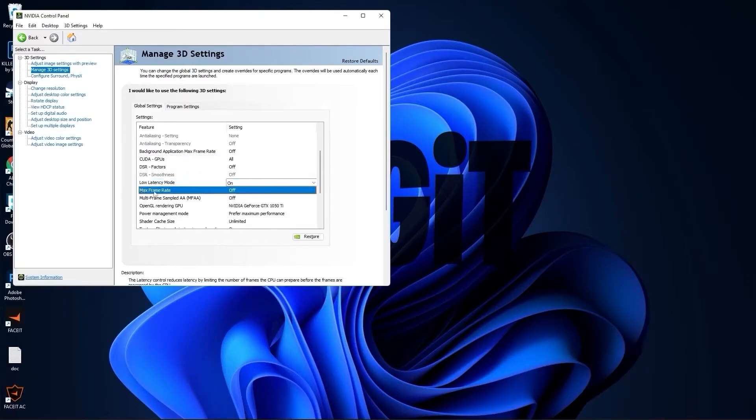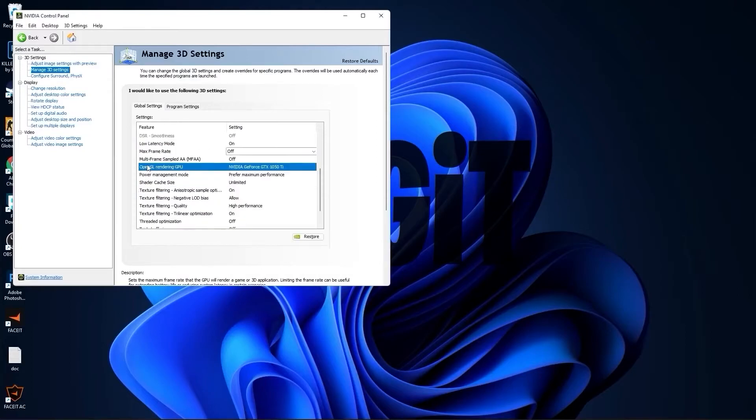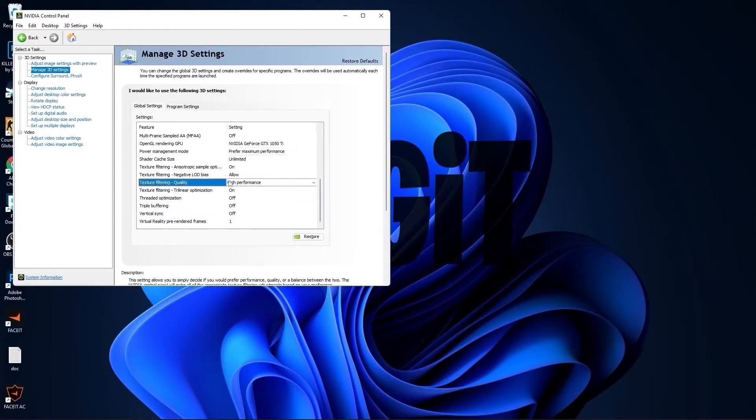Scroll down to low latency mode and select on. On max frame rate, select off. On OpenGL rendering GPU, select your video card. On power management mode, select prefer maximum performance. On texture filtering quality, select high performance. On threaded optimization, select off. On vertical sync, select off.